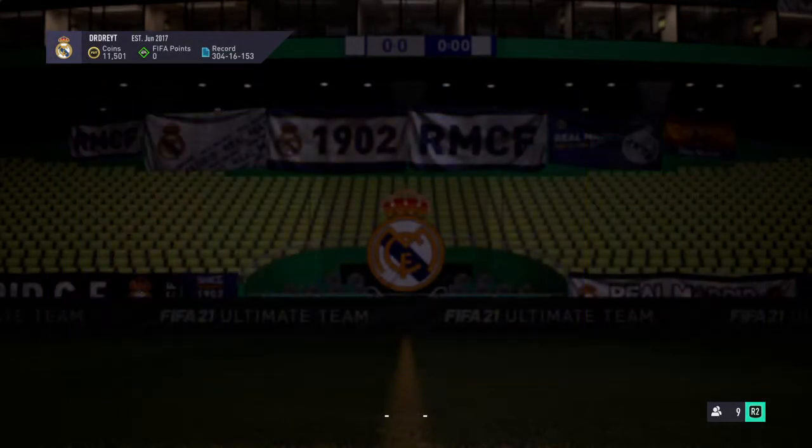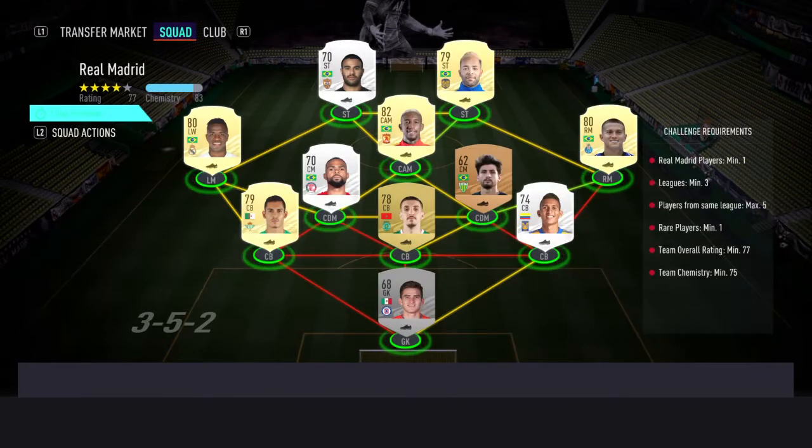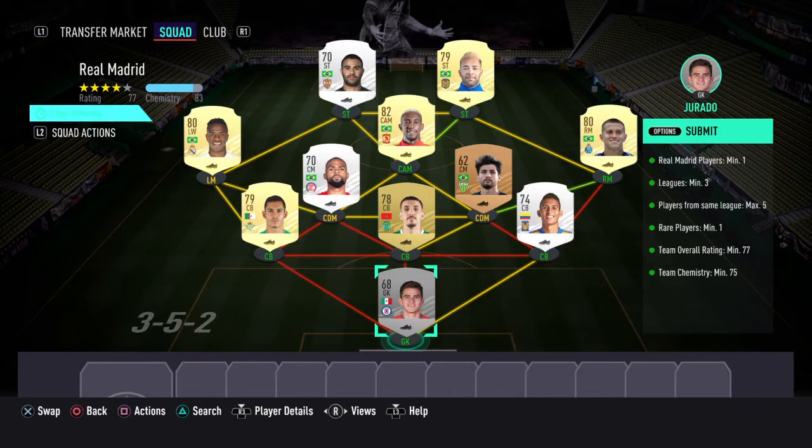All of that gives us an untradeable premium Electrum players pack. So you don't really need much coins as long as you have the players from the major nation being requested. For example, this SBC here, we need a Real Madrid player.